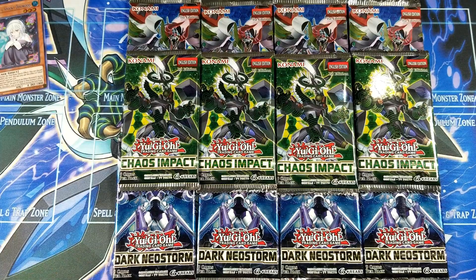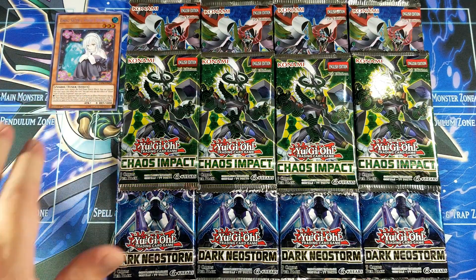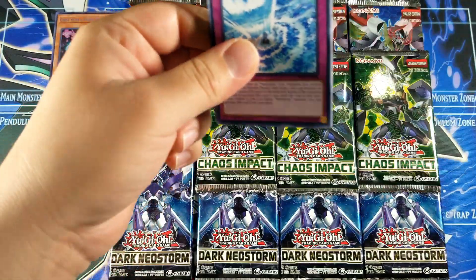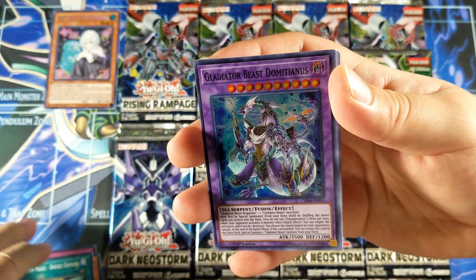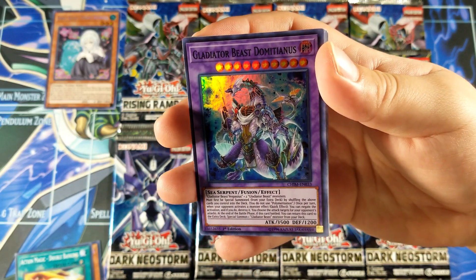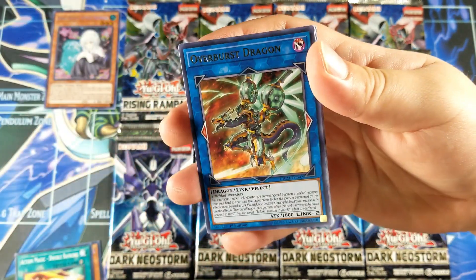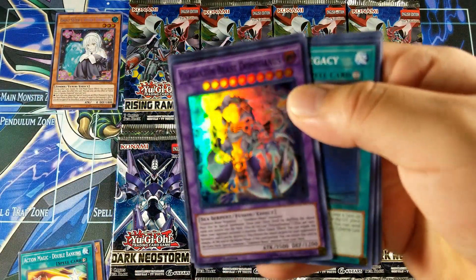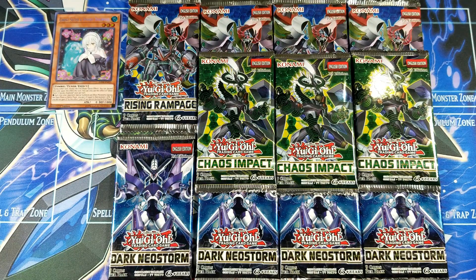So far only one secret, no ultras guys. Let's go from newest to oldest this time. Rinsed Cascade, DD Patrol Plane, Double Banking, and Gladiator Beast — I don't even know how to say his name — Domitianus, I don't know. Maybe a Reverse Dragon — still cool looking card. Gladiator Beast cards are actually very cool looking too.